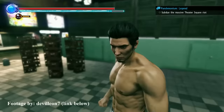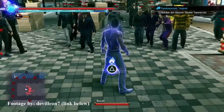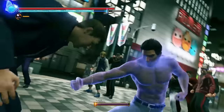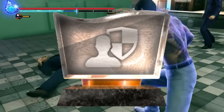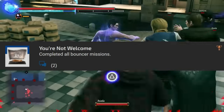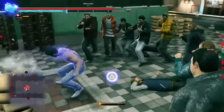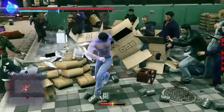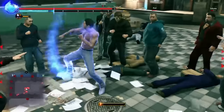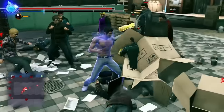Here we have another Dragon Engine entry: Yakuza Kiwami 2. Unfortunately, it kind of continues the theme of tedium, but not for the same reasons. Once again this is a really easy platinum, albeit more time consuming, and the trophy that stands out is You're Not Welcome. To unlock it, you will need to beat all of the Bouncer missions at Club Debora. There are technically only 26 missions, but you will need to beat each of them 3 times — once on Normal, once on Hard, and once on Legend — so really you'll have to beat 78 missions. This can get really tedious if you do it all in one sitting, but if you space it out between your other platinum requirements, it gets a bit better. The fact that you can't heal during these missions makes for a bit of a challenge.